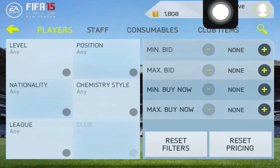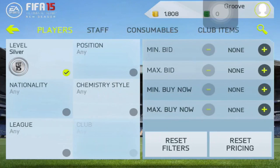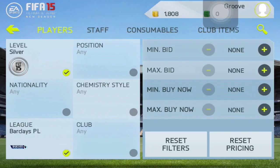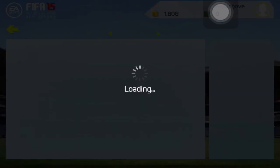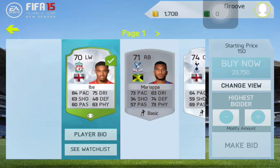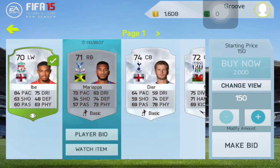As you can see, I've made 1,800 coins, and I'm going to start on a new method which is a silver BPL method. Everyone uses this when they're first starting out because it's such a great method. We're just going to do max bid at like 300 or something — you don't need to do min buy now, that doesn't work. Then we just search and what comes up is like a Jordan Ibe here. For 200 coins I'll definitely place a bid on that, because if we could win that it would be a sick deal — you could sell that for quite a lot.